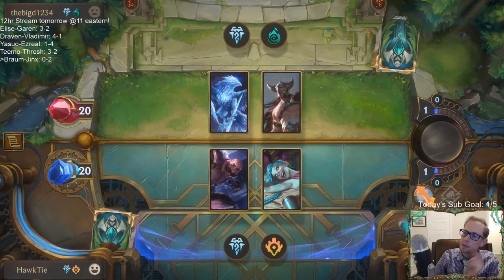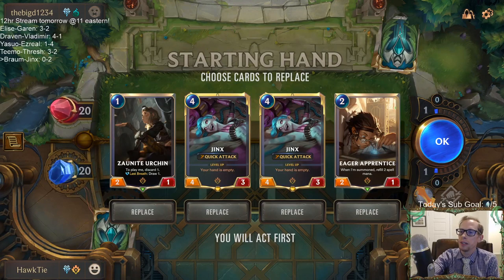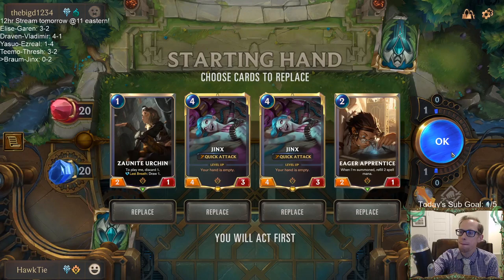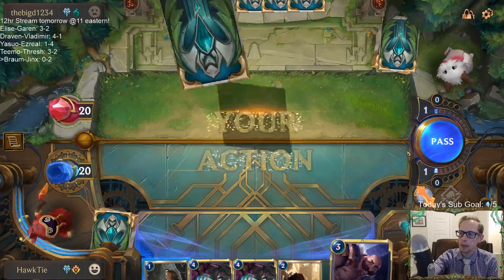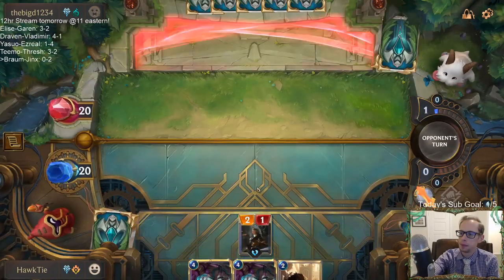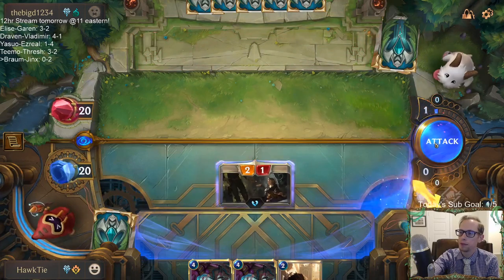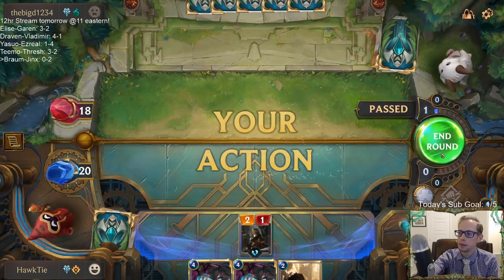There could be something to this Jinx idea - maybe have it with like Heimerdinger so you can get some units to play also. See ya Braum! Actually Braum did something - it got discarded and let us play our Urchin. It's doing stuff.